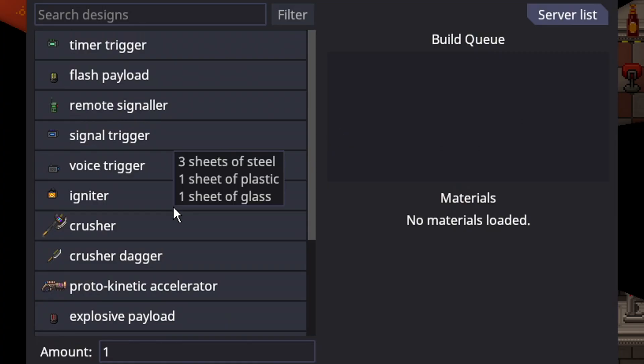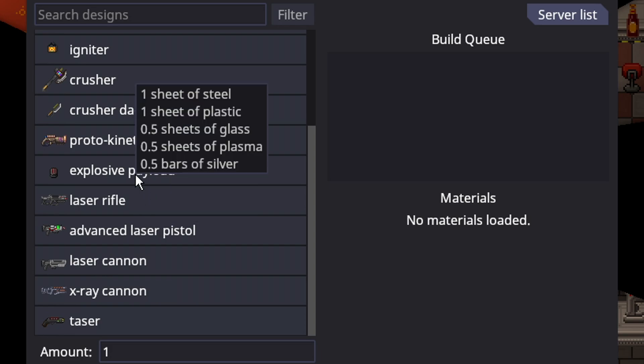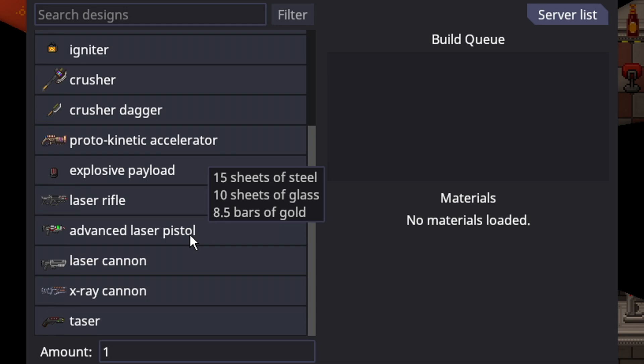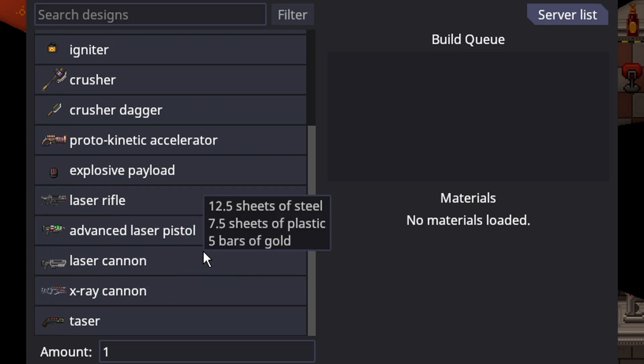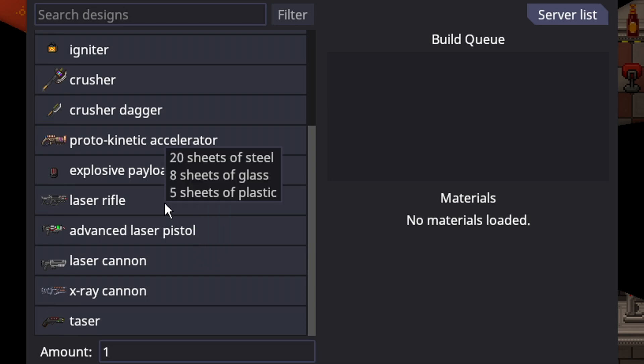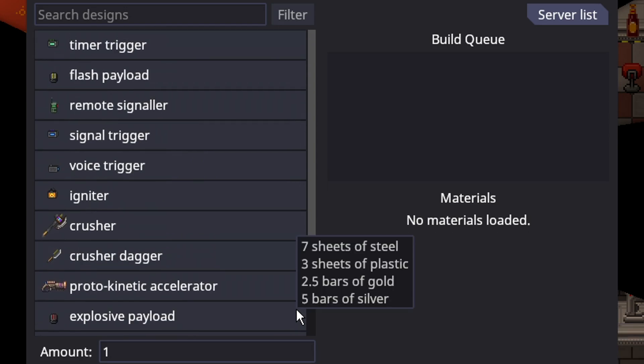The Protolathe is probably one of the strongest things to EMAG, especially if you're science, because it lets you make things normally exclusive to the Security Tech. So if you research the Advanced Laser Pistol — a scientist who researches Security Tech and EMAGs a Protolathe can now make a Taser, which is a one-shot stun, or free Frag Grenades as long as you have the materials. The Explosive Payload is basically the same as the Syndicate Frag Grenade. You can make the Captain's Laser Pistol or even the X-Ray Cannon, which has very hard-to-heal damage types. Before you EMAG the Protolathe, make sure you have the materials ready to make it less obvious. You can also just take apart the Protolathe once you're done to hide the evidence.